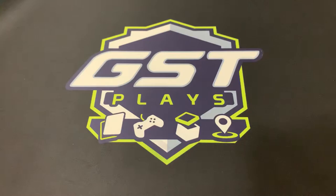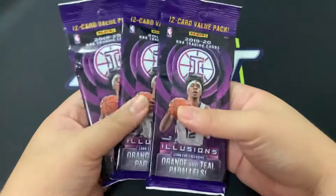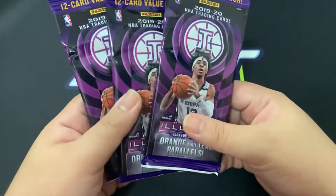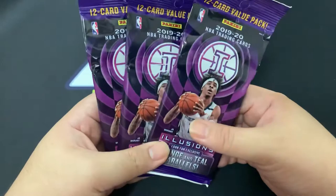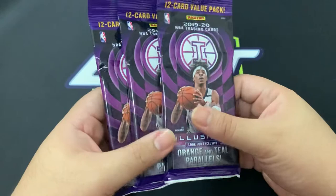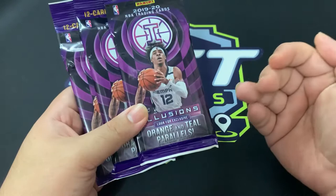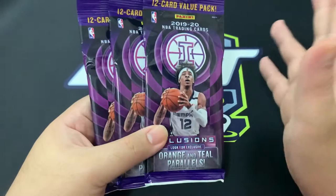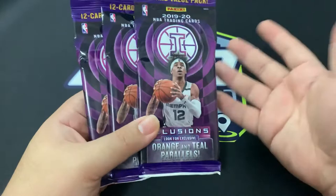Hey guys, welcome back! Tonight we'll be unpacking three more Illusions fat packs. I still couldn't get the retail box - apparently they have black and pink inserts. There are parallels, so now I'm actually more excited to get those. We could only find fat packs to open, but these are still nice. We have orange and teal palette parallels, and I'm hoping we get more orange parallels because they look cooler. Teal ones I think are numbered - they're different from the emeralds from the blaster. I haven't opened a teal myself, so we're still hoping to get that.